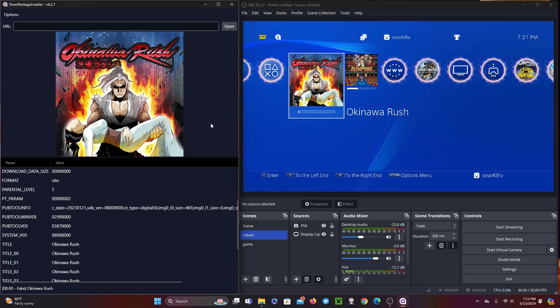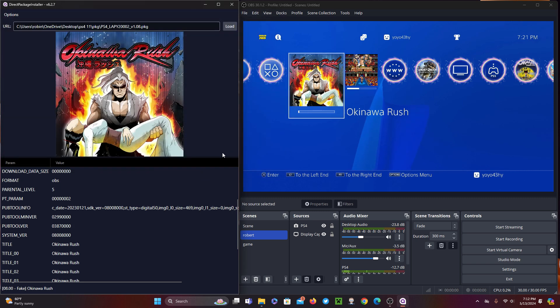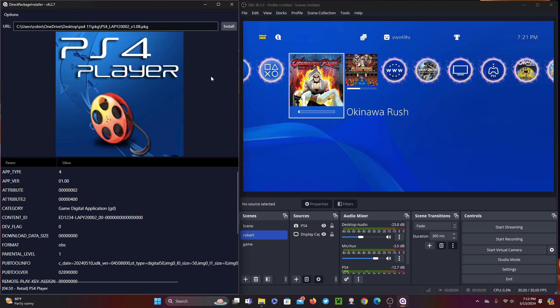The Remote Package Installer has an API that allows you to put packages from URLs into your PS4 download queue. The Direct Package Installer just uses that API to push to your PS4 the download URL, helping you to preview the PKG that you're installing. With that said, the tool can do more than that as well.